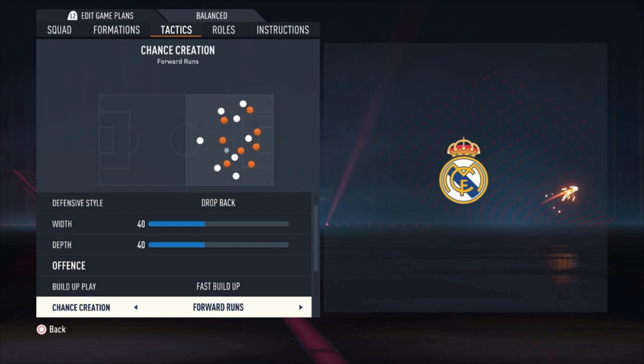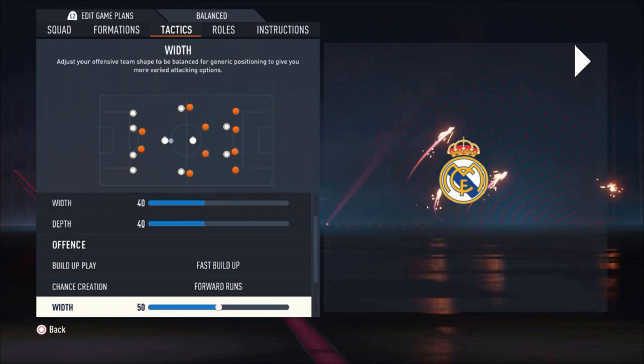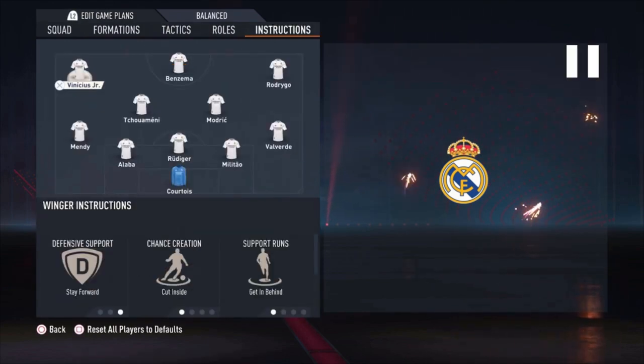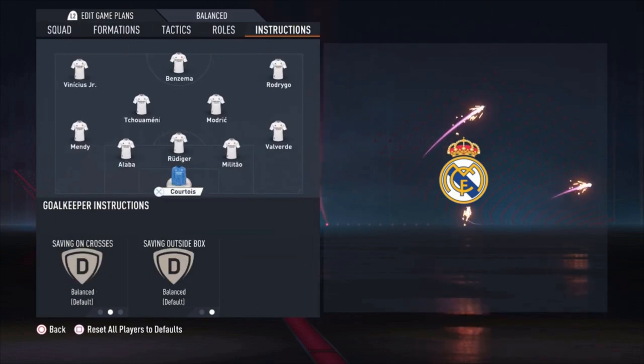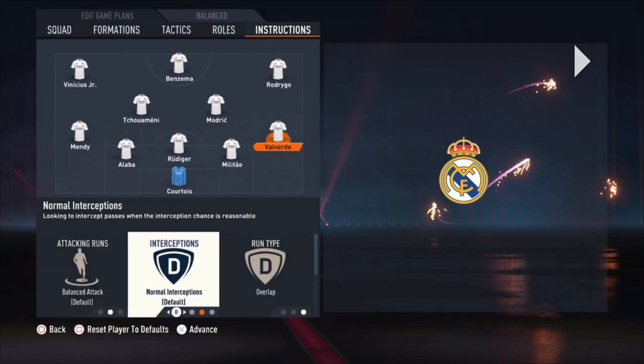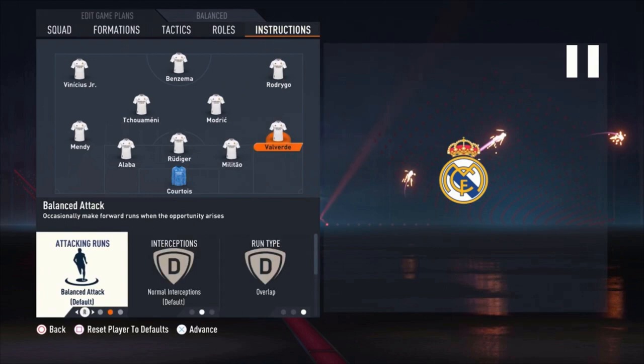On offense, you can surprise your opponent with fast build-up and forward runs. The wingers — especially Vinícius Jr., who is super fast — can create really good quick counter-attacks. The offensive width is 50, plays in the box four bars, corners three bars, free kicks two bars. Now the instructions, which are maybe the most important part.